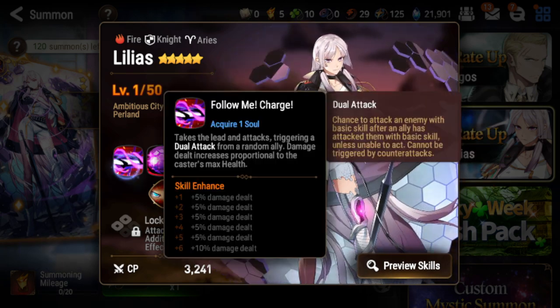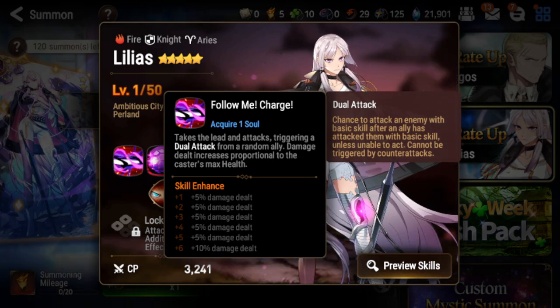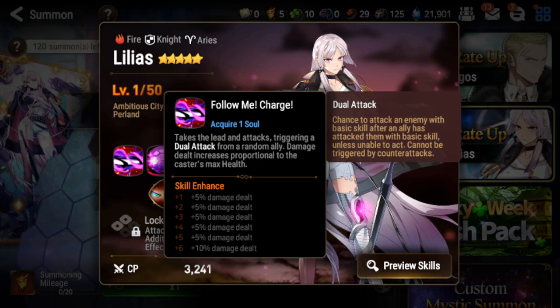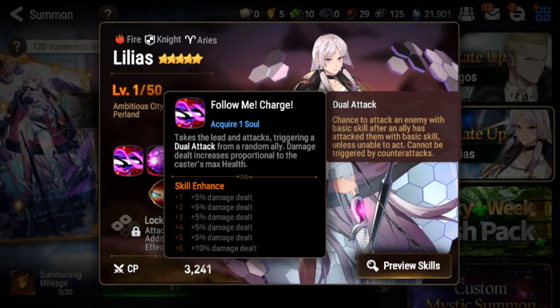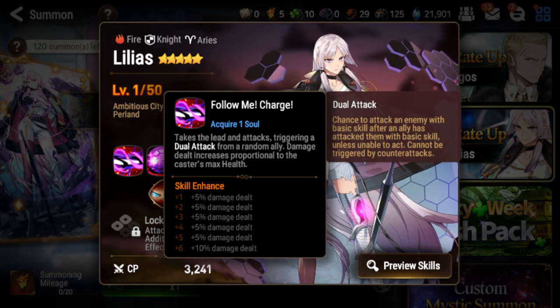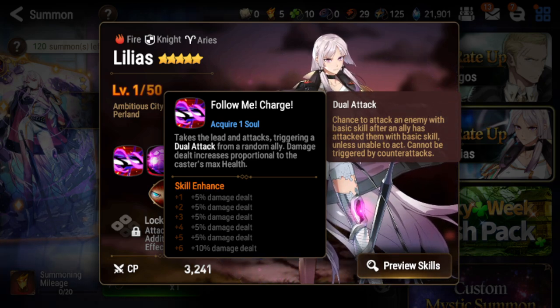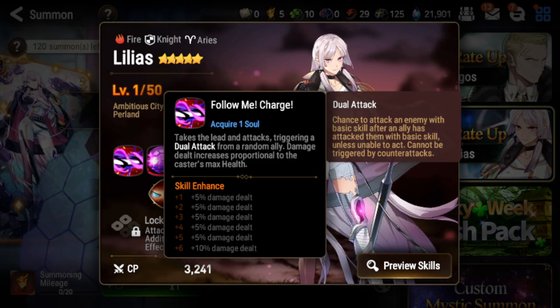Next we have Lilius's S1, which is very very strong. It's a single target attack that will scale with your own HP, but the biggest thing about this is you'll trigger a dual attack from a random ally, similar to Conquer Lilius's S1. It's very strong because it'll make it so that she does a lot of damage by bringing an ally with her. If you get lucky and bring along a very high damage dealing unit, you'll actually do a lot of damage with her S1 every turn she takes.